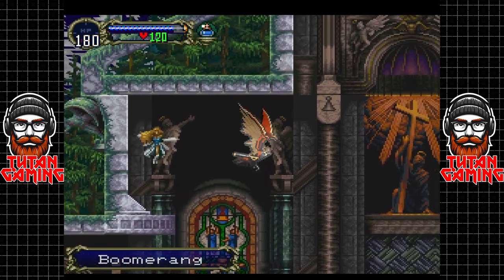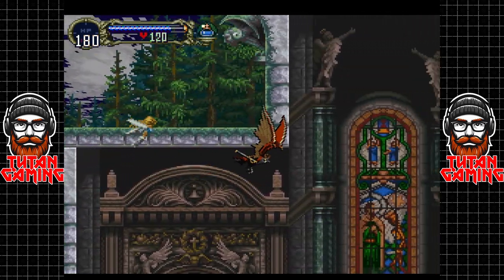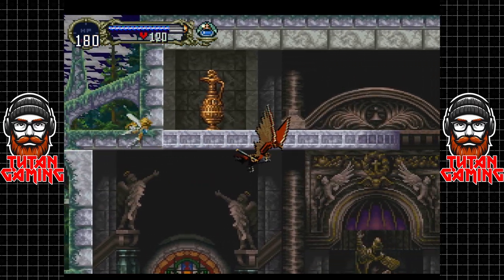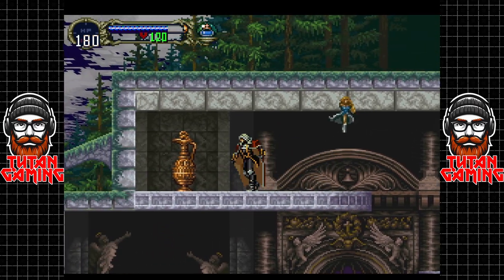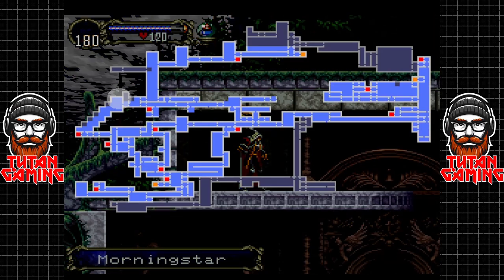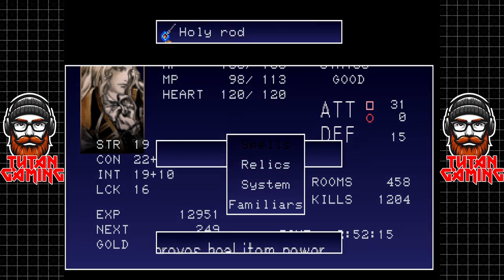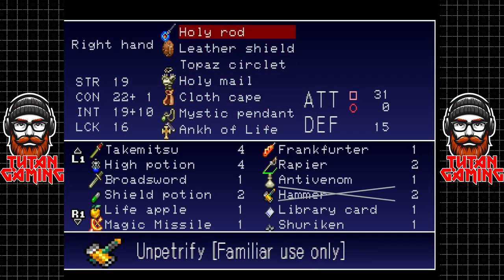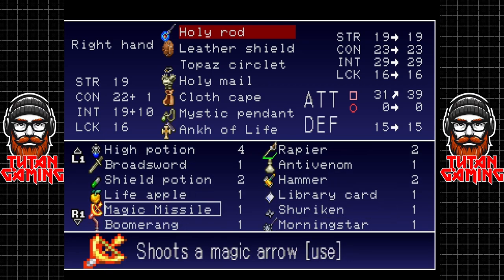The boomerang is a thrown weapon and I don't believe it's single use. We also have a morning star — I don't believe it's better than the weapon we're currently using, the holy rod. The holy rod has actually carried me for a lot of this game.